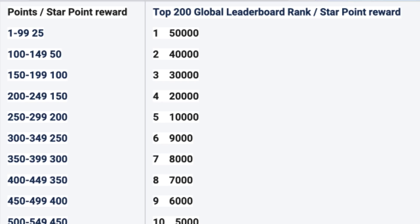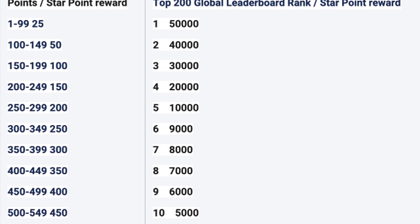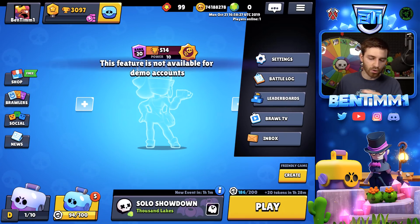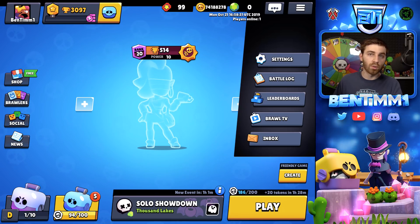200 players will receive extra rewards based on their ranking. If you are number one in the Power Play leaderboard, you get 5,000 star points. Second place gets 40,000, third gets 30,000, fourth gets 20,000, and it gets smaller down to 151st–200th place getting 25 star points. After the top 200, rewards are dependent on your ranking. There will be one leaderboard for trophies and one for Power Play points.